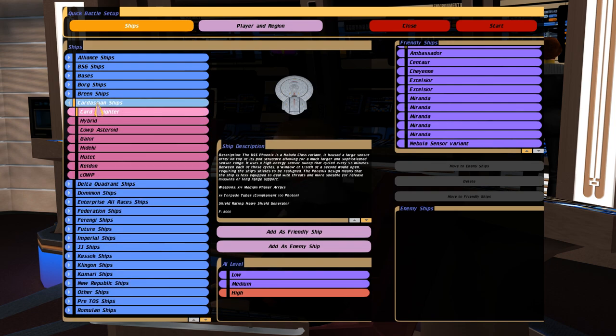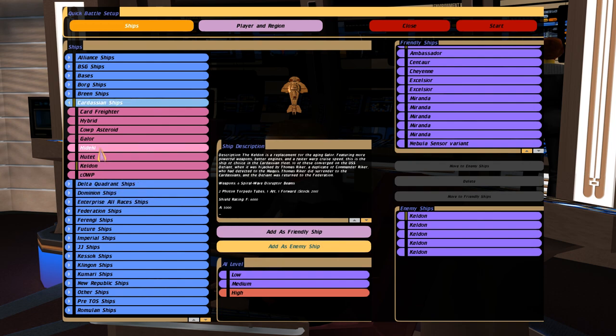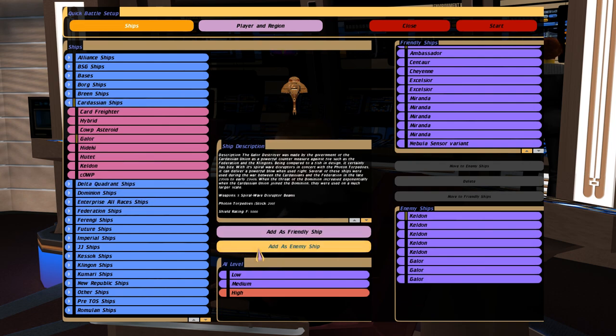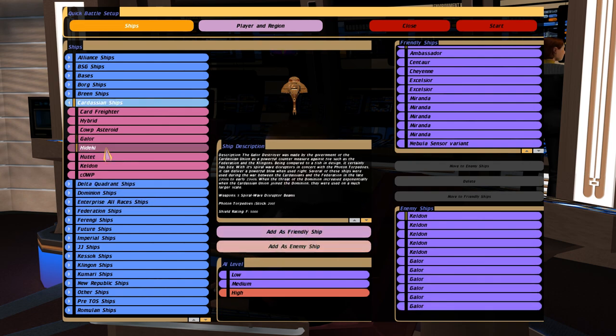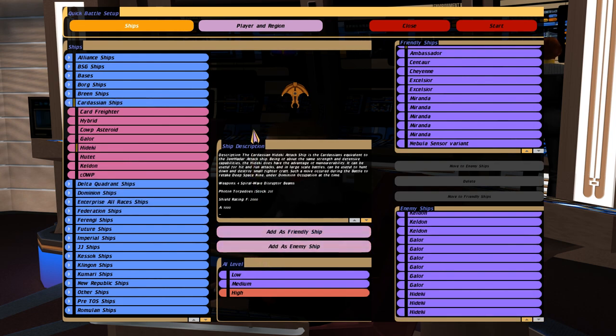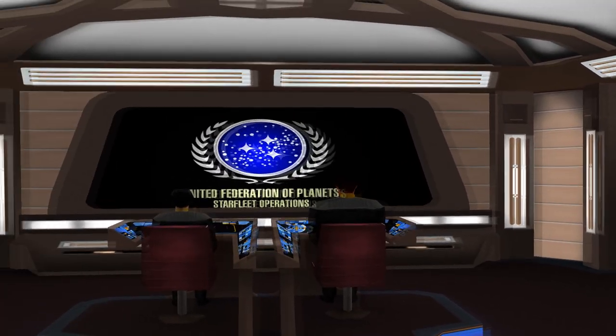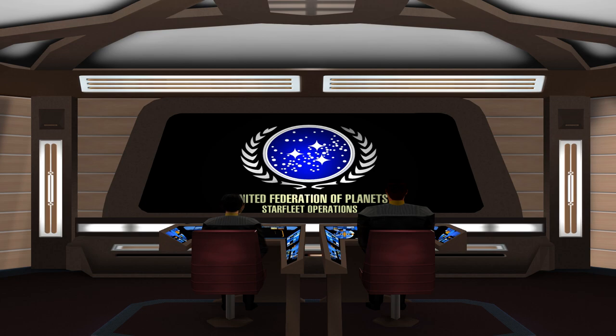Alright, for the Cardassians, let's make this Kaldans and Galors. The Hidekis are a little weak, I probably won't use them. So let's do five Kaldans and five Galors — you know what, let's throw in three of these for good measure. My prediction is that we're gonna destroy the Cardassian fleet a little too easily. The Cardassians are not well balanced in the Kobayashi Maru pack.